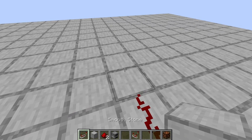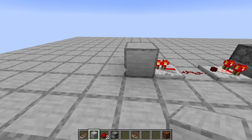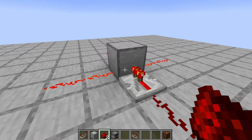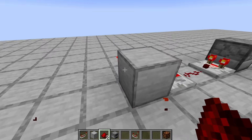Whereas with the repeater it can actually power a block that's in front of it, which is useful in quite a few different circumstances when you're building farms or contraptions. Having that block powered is actually quite useful.